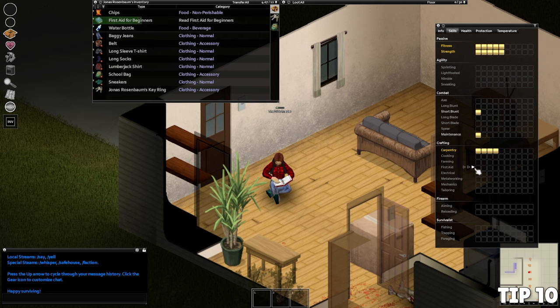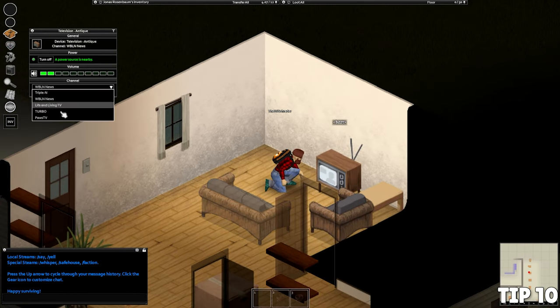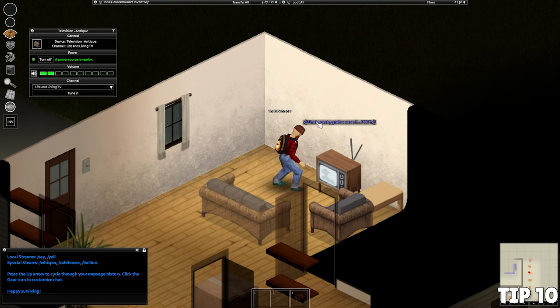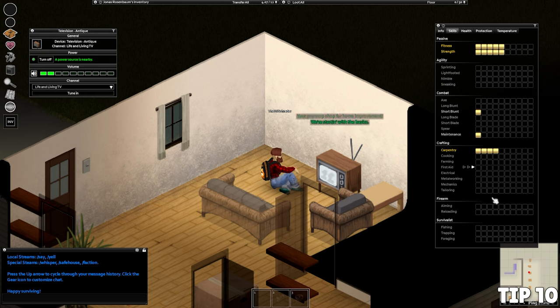Skill books are a great way to make your grind more efficient — just keep in mind they're a bit heavy and take a while to read. Also in the early days you can get a bonus by watching TV programs on the Life and Living channel at 6 AM, noon, and 6 PM. Make sure you have a clock or wristwatch, find a TV, turn the volume no louder than two, and tune in for free XP in cooking, carpentry, fishing, farming, foraging, and trapping.